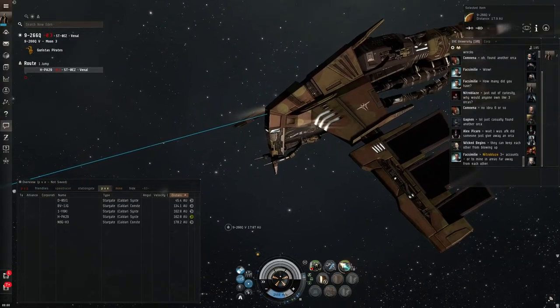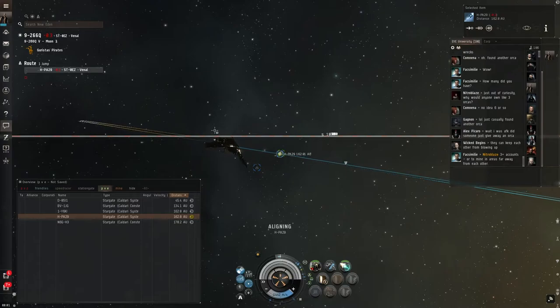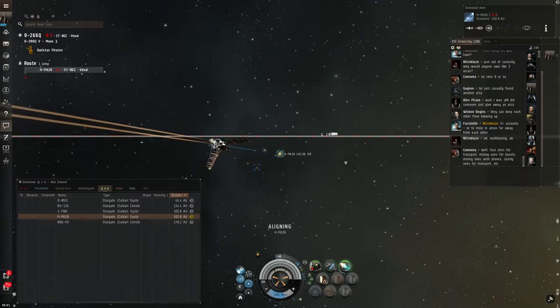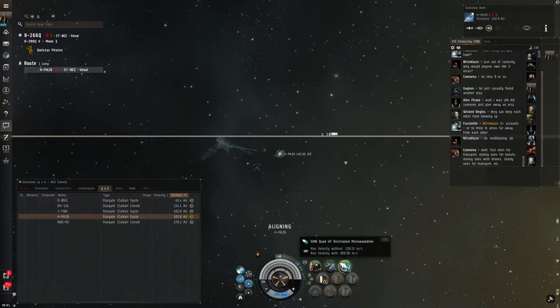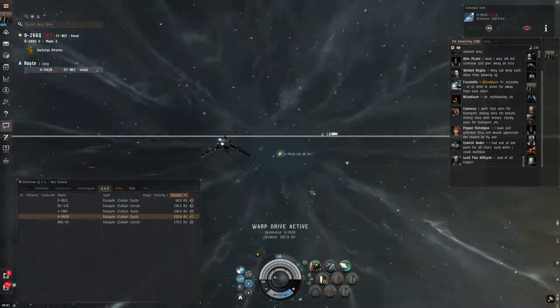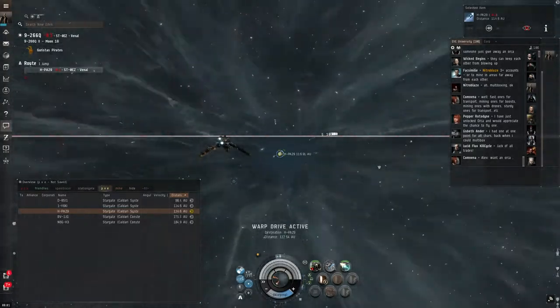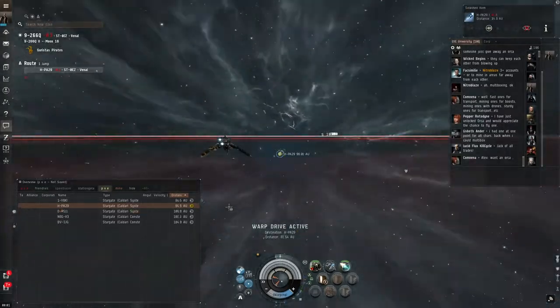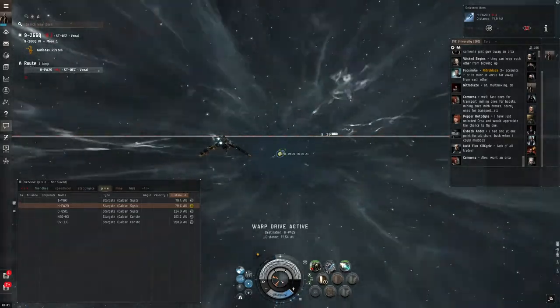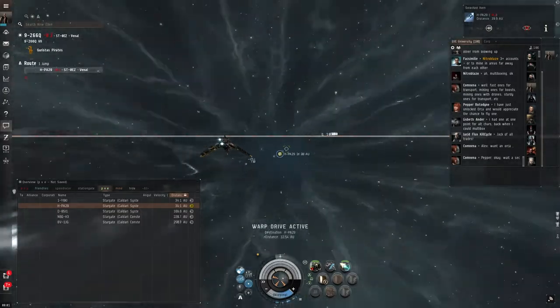So the way the Cloak Micro Warp Drive trick works: you align to the destination, which uncloaks your ship from the gate cloak. Other players can try to target you, but by then you've activated your Cloak and Micro Warp Drive. This gives you one full Micro Warp Drive cycle — 10 seconds — in which to finish aligning. Your ship gets oriented in the right direction and gets up to speed. If your ship isn't agile enough, you might need agility mods, but most ships will manage in that time. Once you're at the Micro Warp Drive's max speed, you turn both off, hit warp immediately, and by the time anyone can target you after your cloak deactivates, you're already in warp — and it's too late.